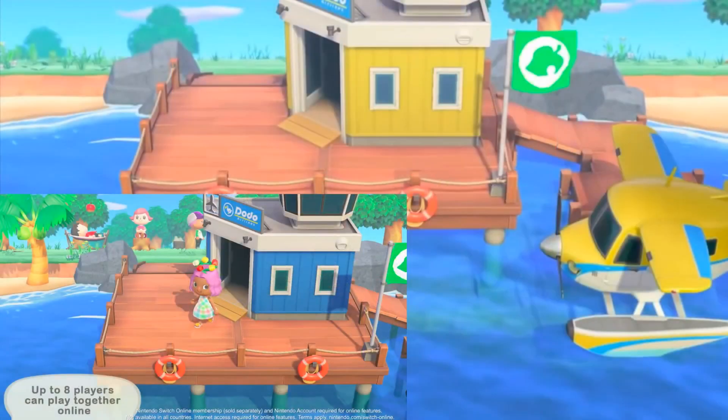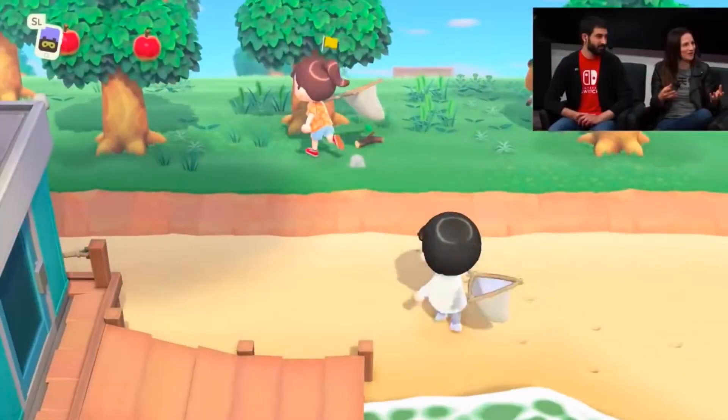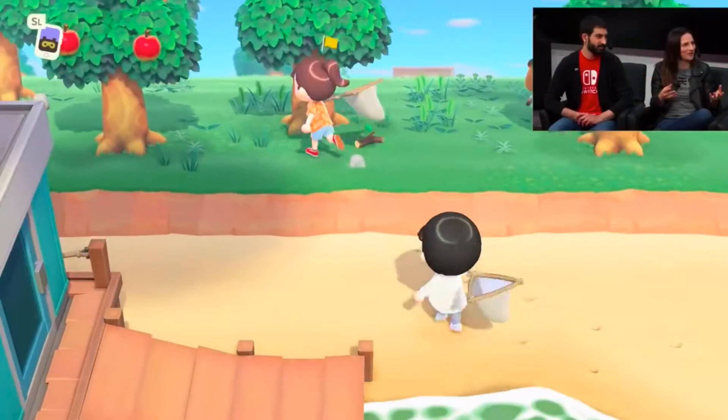You might remember from one of my previous videos that Dodo Airlines can be different colours. Well, with a bit of sneaky sleuthing we actually discovered there is another colour — a teal Dodo Airlines. What's really interesting about this screenshot is that the dock appears much closer to the beach than in other screenshots, with some big rocks blocking it off. I'm not sure if this is a change they've made or if it depends on your town layout — we'll have to see.